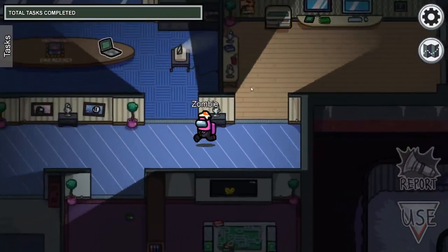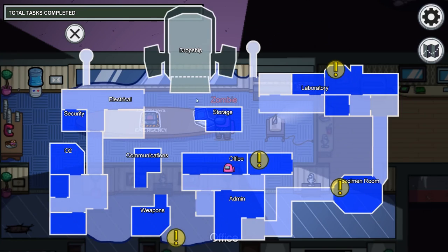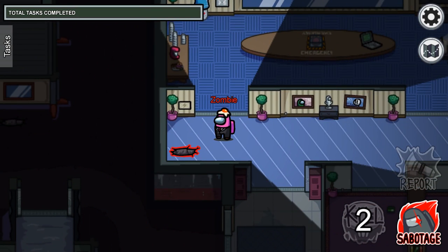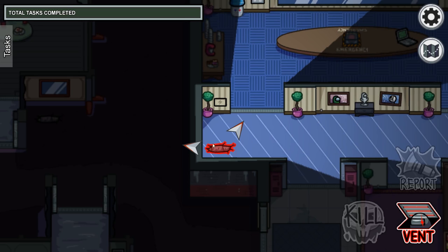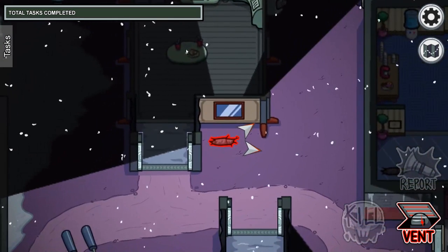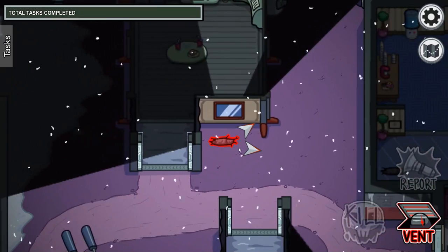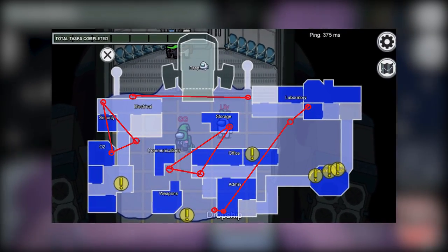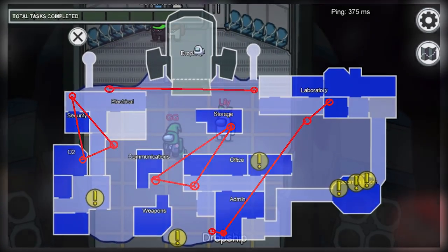I'm going to switch over to impostor now. On this map we don't have the same ability with the vents as we do on Mira. There are a few different vent connections - they're not all connected. I'll put up a map of all the different vent connections, but I'll also show them now. If you want to pause and take a look at it or screenshot it, go ahead.